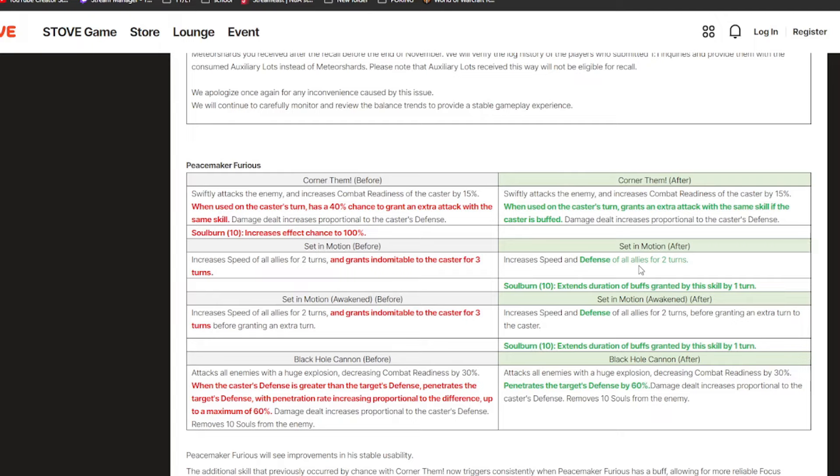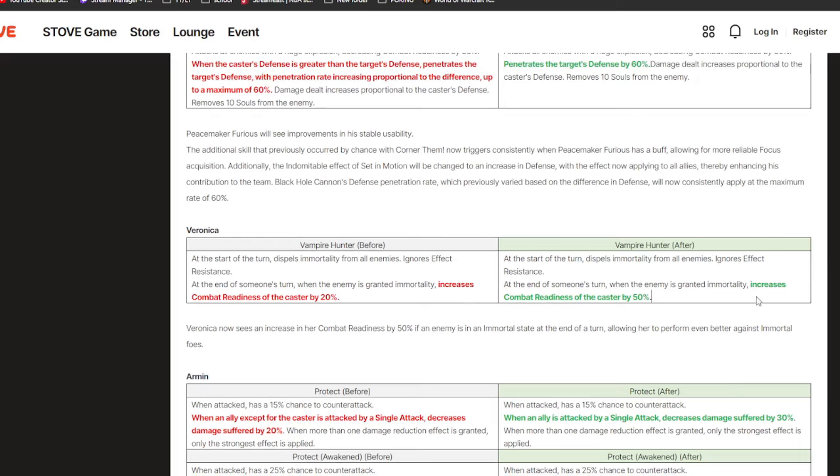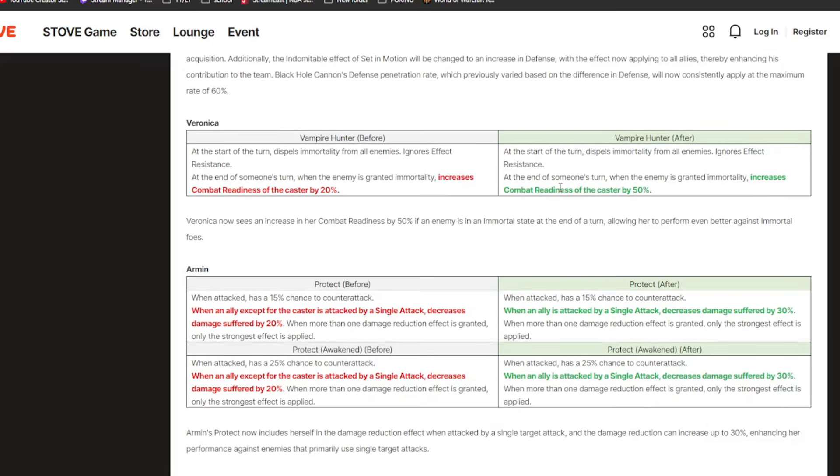Next we have ML Furious — this unit was really weak. He's now guaranteed an extra attack on his S1 instead of RNG, which makes a lot of sense. He now gives his whole team a defense buff instead of granting himself indomitable effect resist, which made no sense. For his S3, instead of having a random defense difference mechanic, he just penetrates defense outright by 60%, which is very very good. Next, Veronica is being changed to increase her CR by 50% instead of 20% — a good buff for cleave. Green Armin is buffed to prevent 30% of damage instead of 20% from single attacks, making him a better cleave counter.